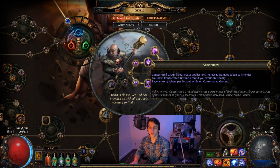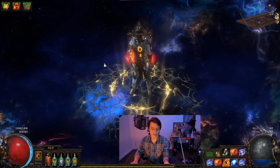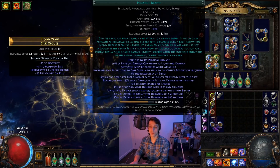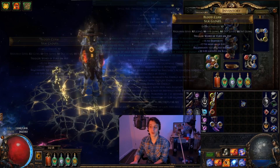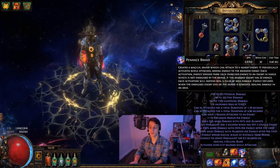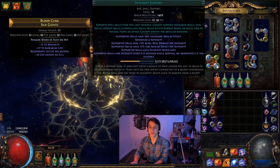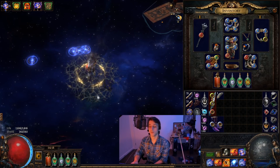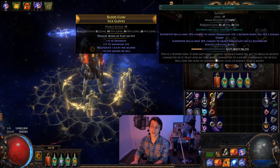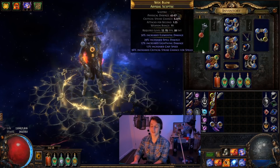My first two ascendancy points were these, then these, now these, and these will be my last two. Since damage doesn't seem to be much of an issue, we may as well leave it for last — it may take a while since it's Uber Lab. Primarily I was just running Penance Brand with Onslaught, Intensify, and Swift Brand — that was my three-link for a long time. I used Intensify just for area so we have a bit more area, but then we can focus it down for a bit more damage if we really need to. It was doing good enough work but we can definitely get more supports involved.